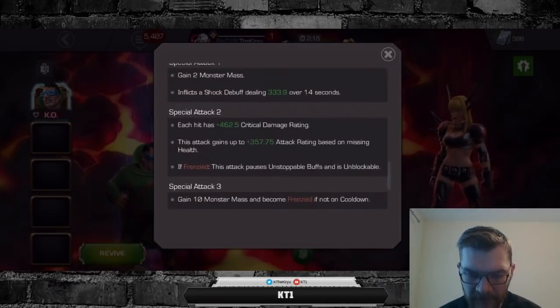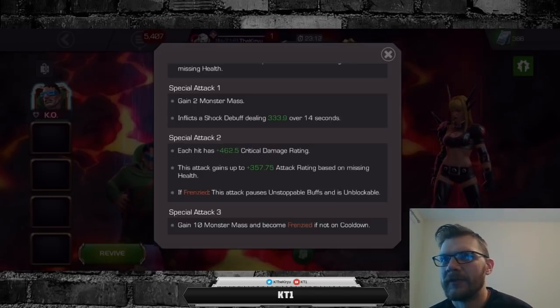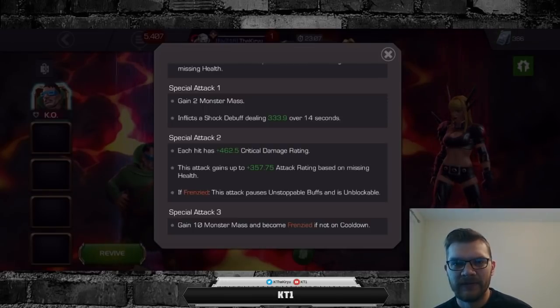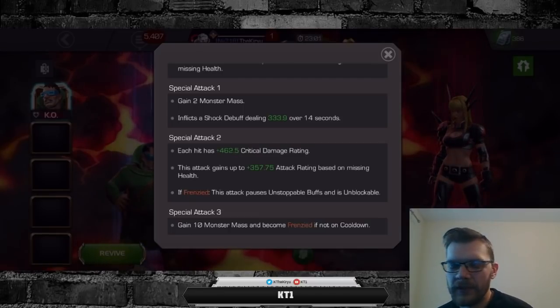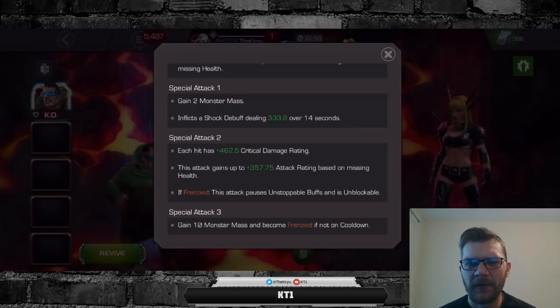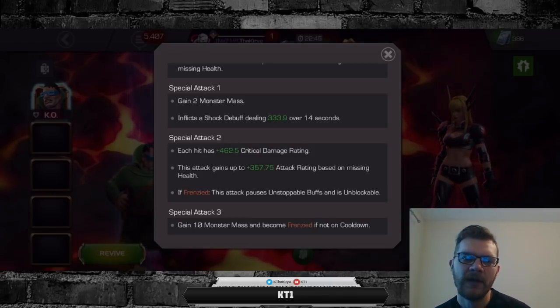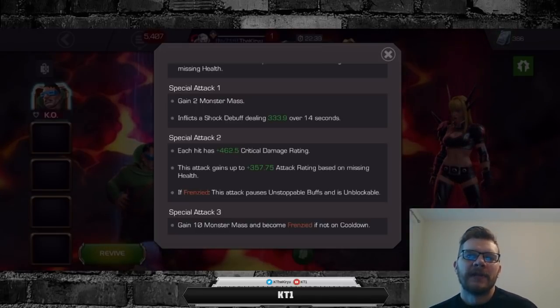Guaranteed crits can definitely deliver a nice amount of burst damage, but because you run out of monster mass and have to build it all up again, that creates an uneven damage output distribution. It's not a deal breaker when executed right, but it's not something I look for in champions. The fact that you run out of monster mass — unlike Captain Marvel — is a big downside. True accuracy is cool to have, but it does go away later on.